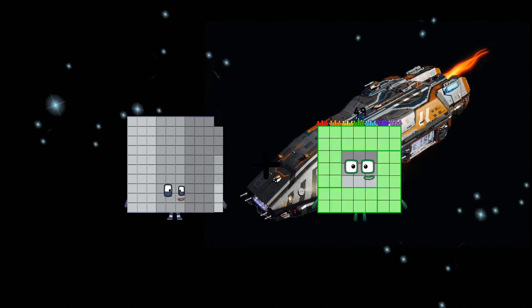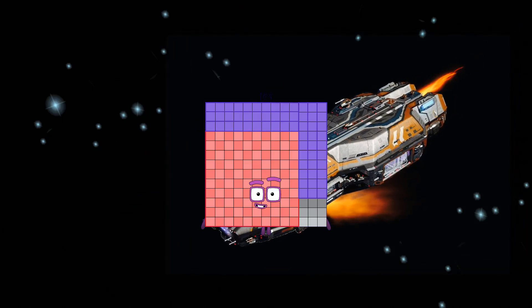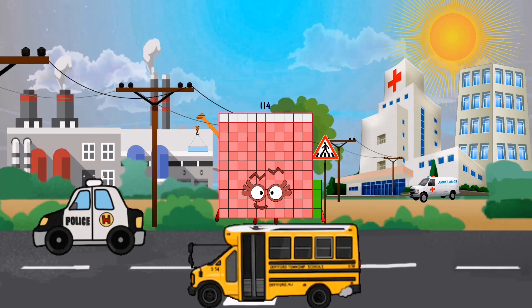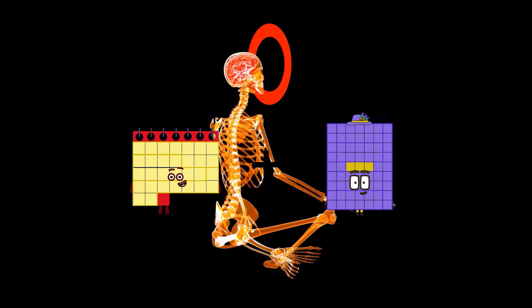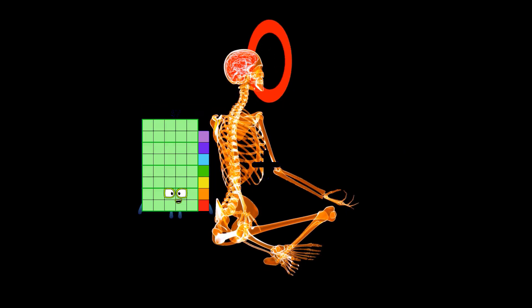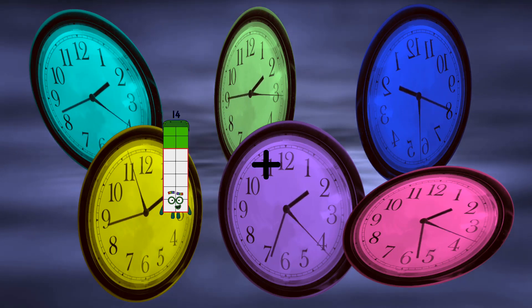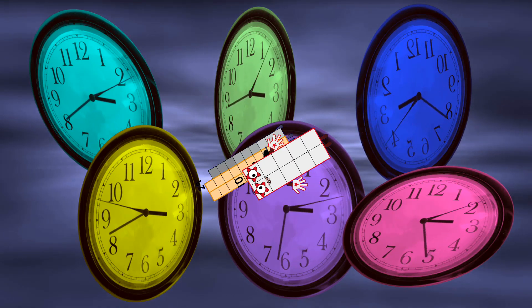Ninety-nine plus seventy-nine equals one hundred thirty-nine. Thirty-five equals one hundred thirty-nine. Seventy-nine plus seventy-eight equals one hundred nine. Thirty-six plus twenty-five equals sixty-one. Twenty-nine plus ten equals thirty-one.